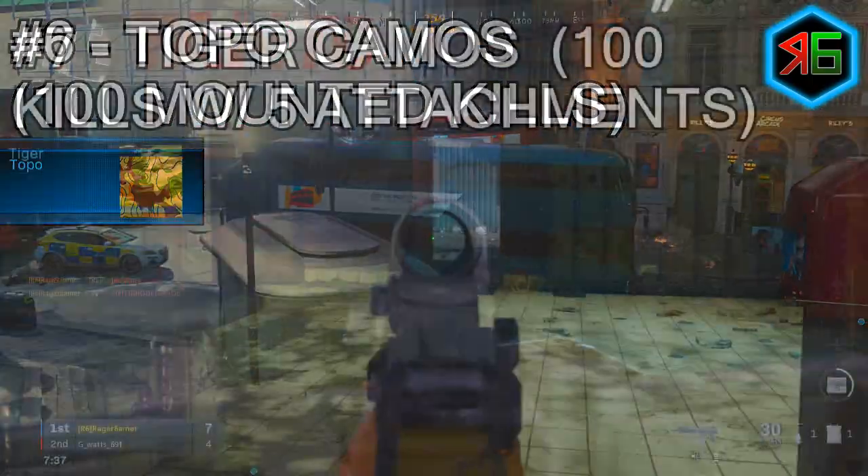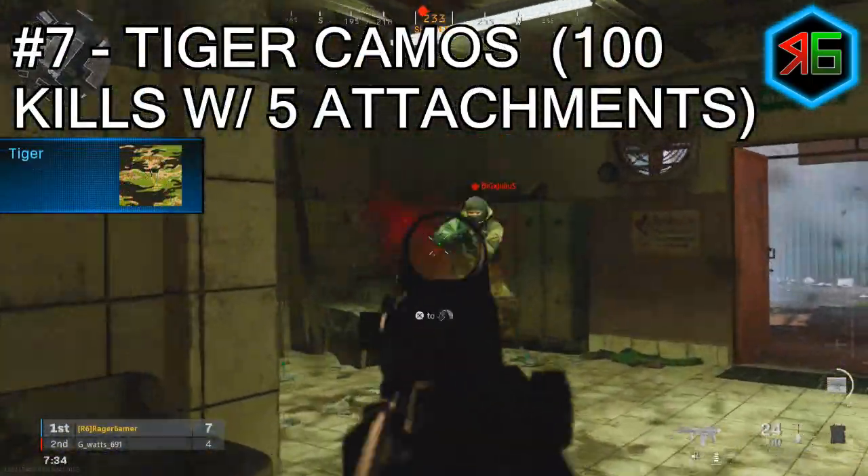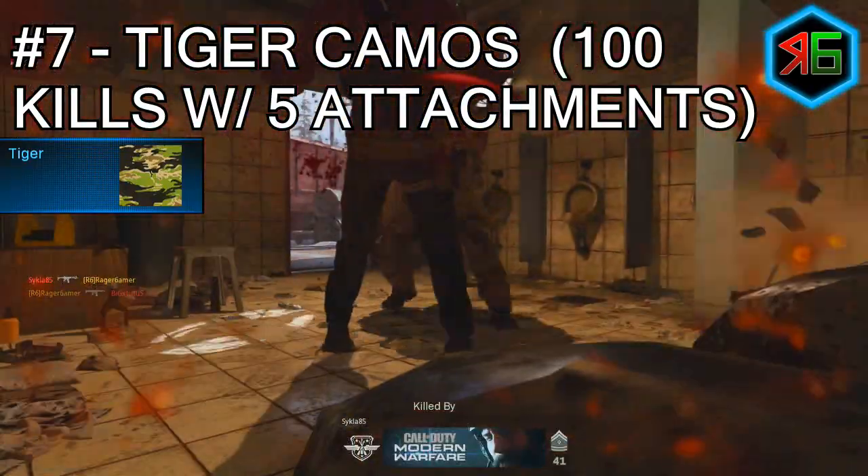For the tiger camos, you need 100 kills with five attachments on your weapon. Ignore this challenge for now — it will come naturally by completing other challenges, so do those first and come back if needed.